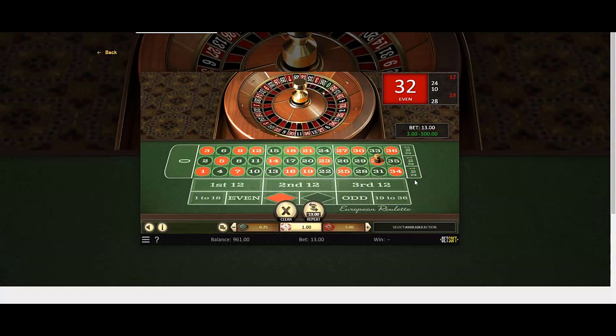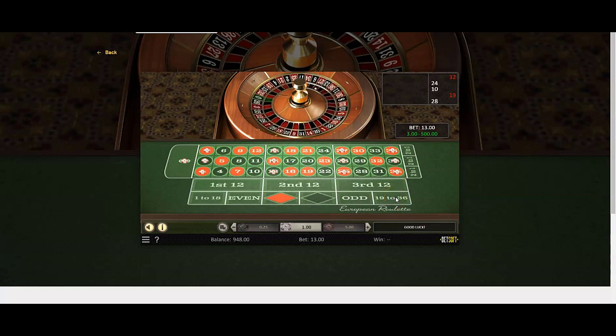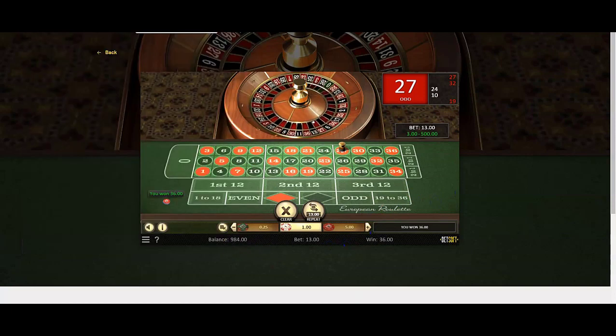We're going to do the same across three separate casinos. Number 32 came up — a miss — and this is the fourth spin. No fear, just do what you have to do. Nothing's going to be perfect but you're going to be ahead. 27 came up — you did have a hit. Even though you're at 984, that doesn't matter.